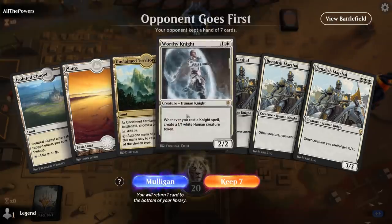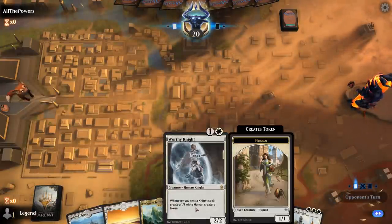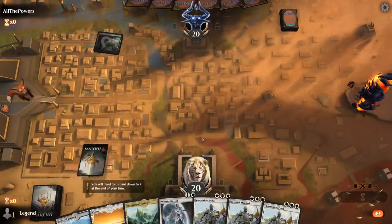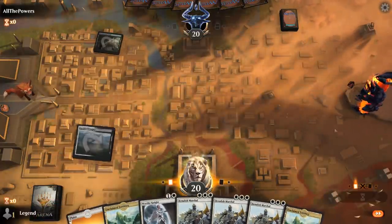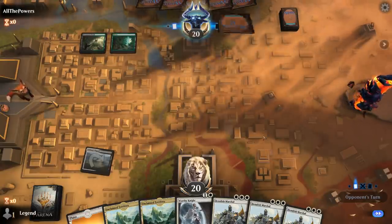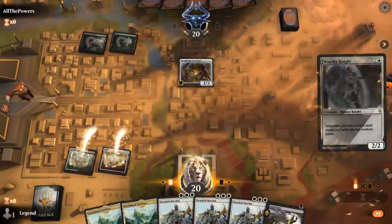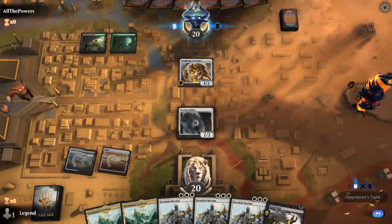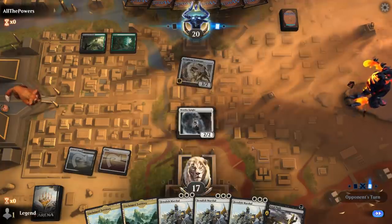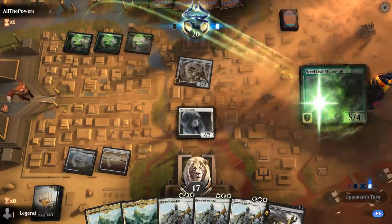We're on the draw with an interesting hand. Worthy Knight combos nicely with Benalish Marshal if it survives, since we get to pump the 1/1 tokens — Benalish Marshal doesn't care whether they're Human or Knight. We'll probably just play this tapped for now. Opponent is on Black-Green with a Scrapheap Scrounger. Let's hope Worthy Knight survives for a few turns so we can make some tokens. Opponent plays Steel Leaf Champion.